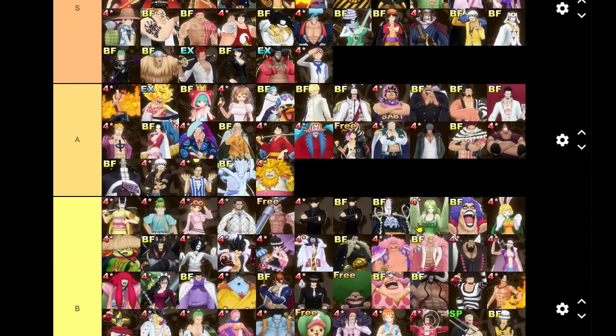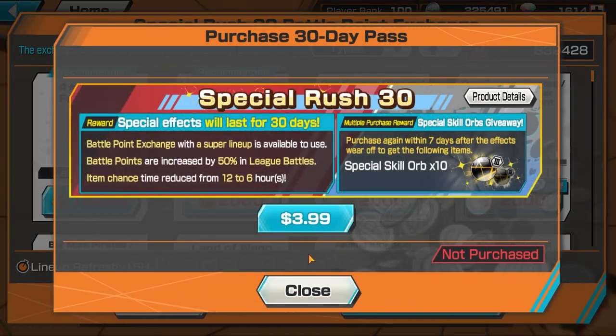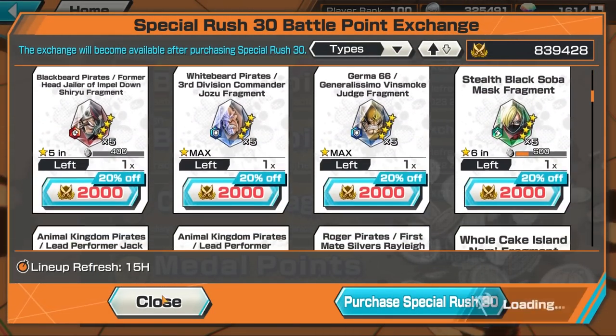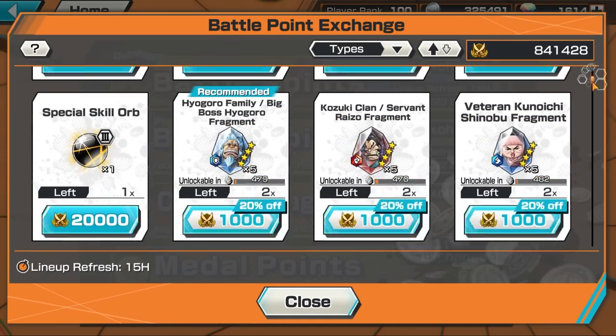Above step-up units are Bounty Fest units — you see 'BF' labeled on these. They're more difficult to get because you have to summon for them when they come out, and they get added to the Bounty Fest pool monthly. You can't really get them for free with frags, but if you buy the special training pass or special bonus pass for around five dollars, you can access a special shop to buy Bounty Fest frags. That special shop is for Bounty Fest, while the standard league battle shop is for step-ups.